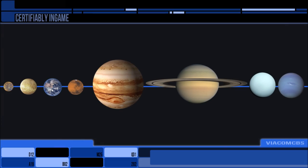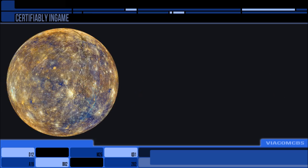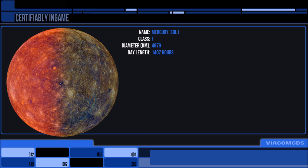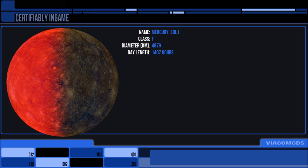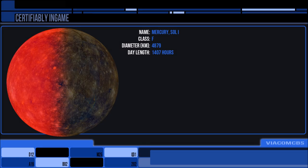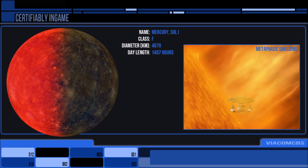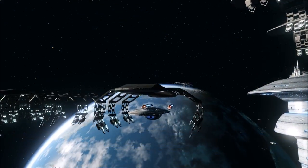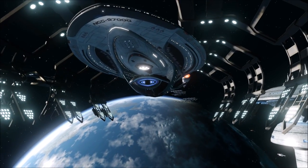Moving on to the closest planet to the Sun in our system: Mercury. Due to its slow rotation, the 4,880 kilometre near-sphere has one side exposed to the Sun far more often. This side is completely uninhabited due to extreme radiation and heat, and while Starfleet no doubt has the technology to create a base here, the question is why bother when there is so much more free real estate to develop. However, there are a series of fully automated antimatter refineries on the planet that presumably generate the antideuterium for warp drive.